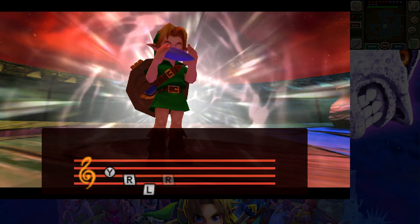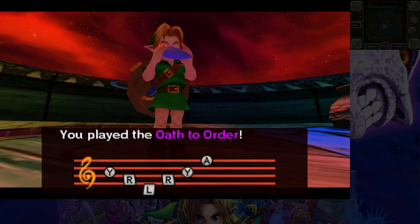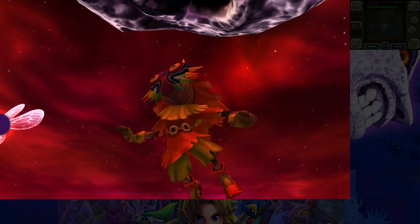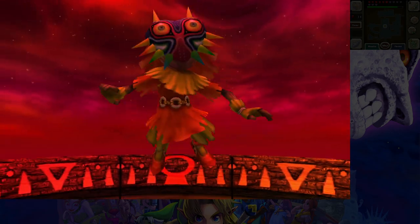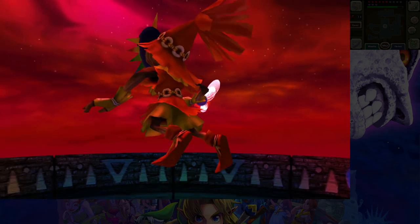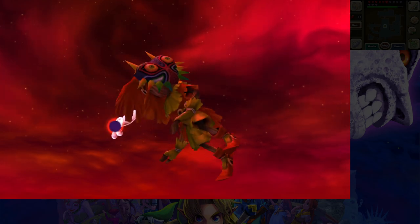The workaround was getting a practice patch with an inventory editor — this is now the second randomizer stream that has been bugged and required an inventory editor. The Ocarina PC randomizer I got stuck because something didn't happen the way it was supposed to and I had to enable hookshot as child Link.